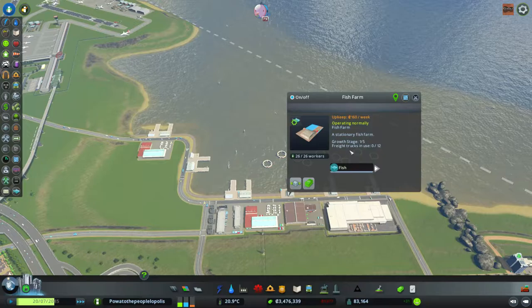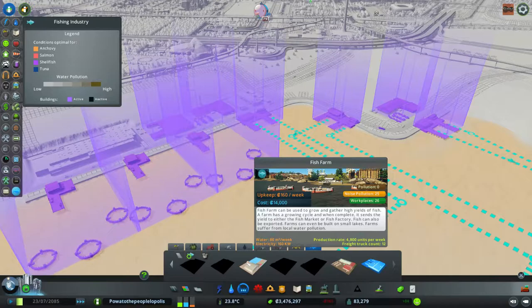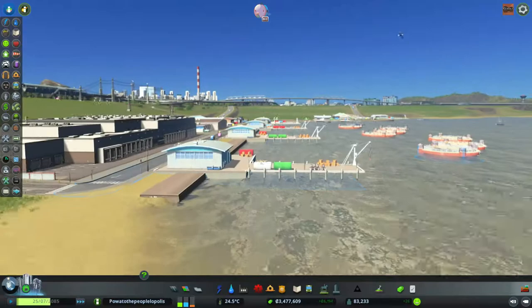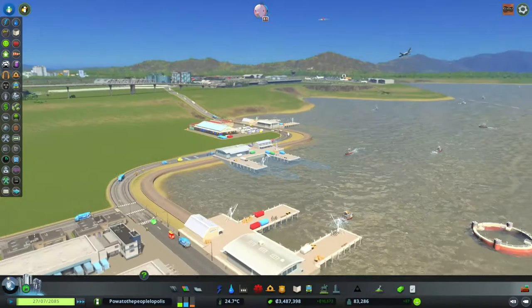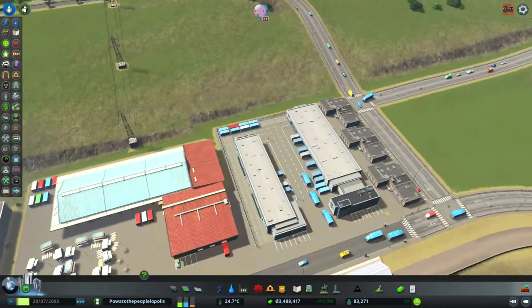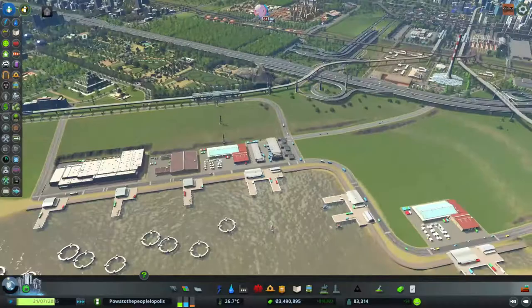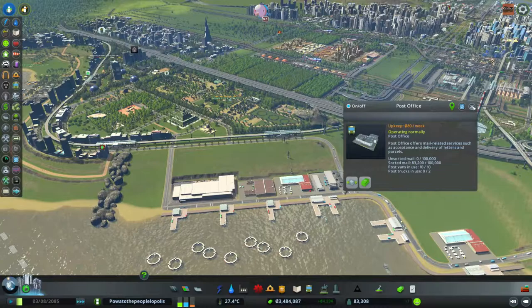In terms of unlocking the extra buildings, I'll need to farm a certain amount of fish. Not too bad. I could make it really flat - or as close to the water level as possible - otherwise it will look too weird. After I unlock all the buildings I want to put more industry buildings around here. I also placed a post sorting facility and some post offices, and maybe I should scatter a few throughout the city. I'm really not sure what the benefit is - maybe just raising the land value.